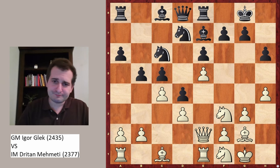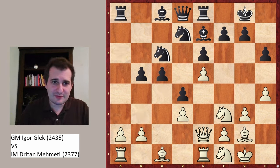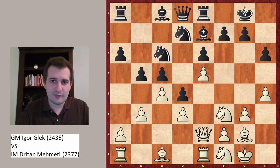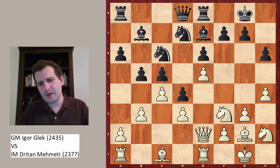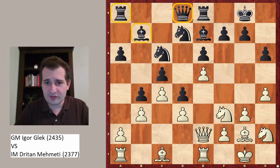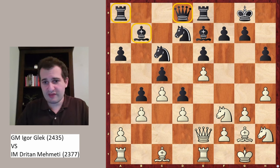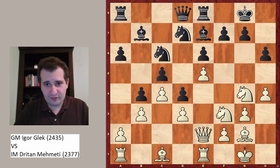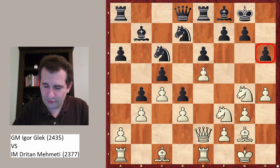B5, b3 — of course white doesn't really want to exchange here and give black the upper hand in the center, allowing pushes like c4 which would be very unpleasant — therefore b3. Bishop to b7, and now knight from f1 to h2. Black again makes a very strange decision with b4, because this is closing the queenside. White is playing on the kingside, but black's pieces aren't playing on the kingside, and the kingside is rather open compared to the queenside.